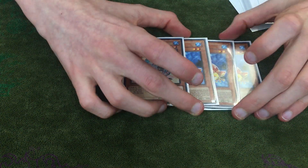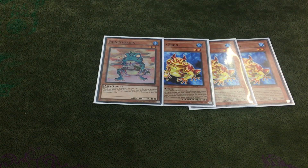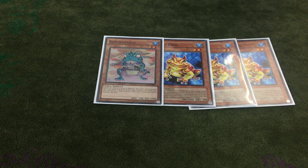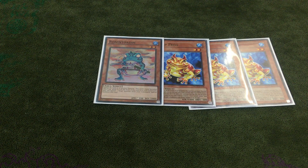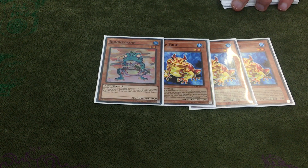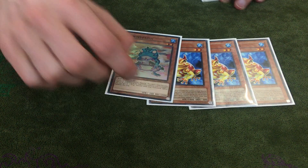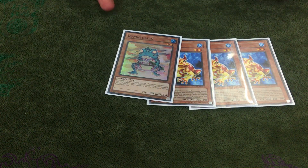For the frog engine, I still play this: 3 Frog, 1 Ronintoadin. It's not necessary to make Toad — it's just for extra materials. People play the Nimble engine a lot now instead, but I personally don't like that because I find it can be quite cloggy. I like the fact that this gives me monsters later on in the game, not just right there and then. I can put them in the grave for later when I need extra monsters — like if I need an extra link combo against Goki.